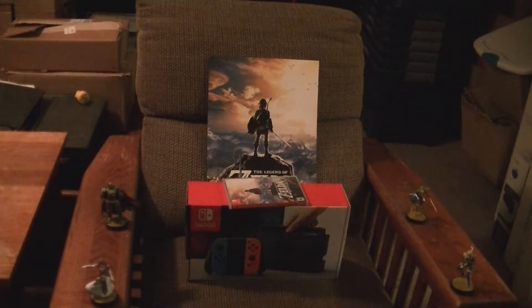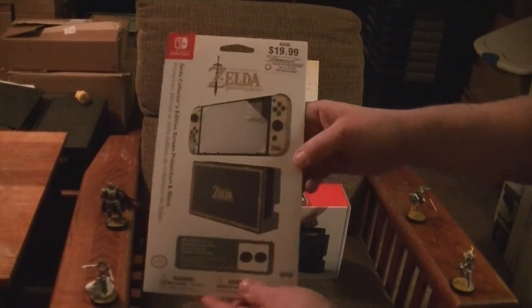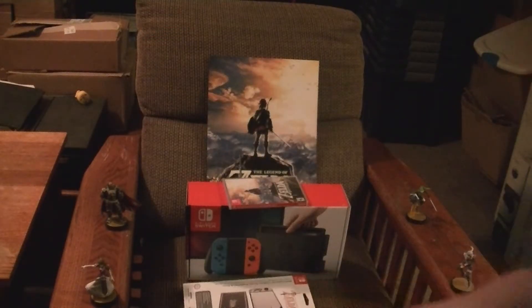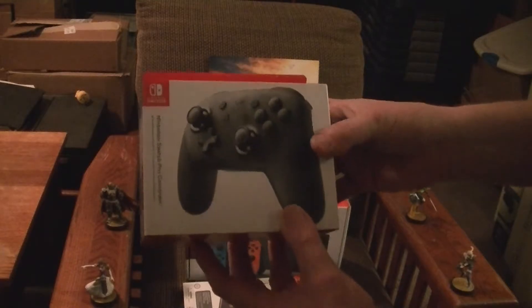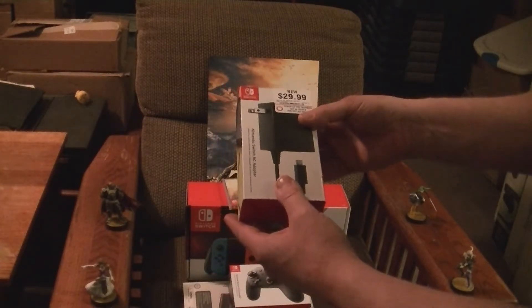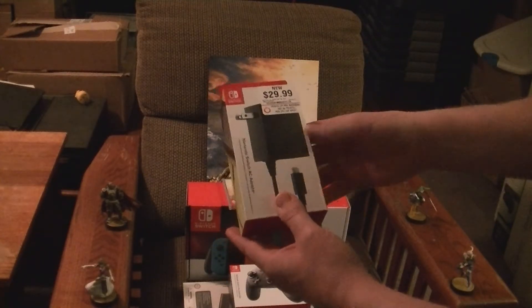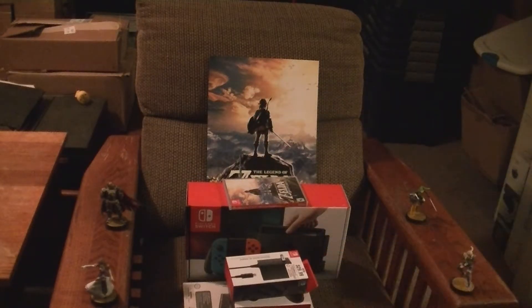I picked up some other stuff too. I picked up a little skin kit, Breath of the Wild themed for the Switch. I also got myself a Pro Controller — need that. And I picked up an extra charger so I can take it on the go. That way I have one for the docking station at home and an extra one to take with me, since the Switch is also mobile.